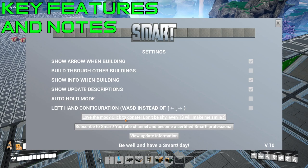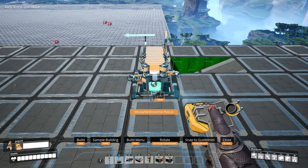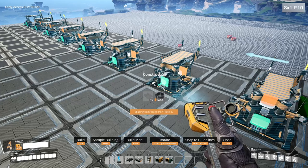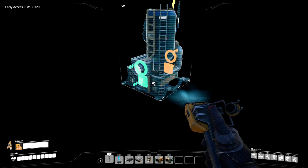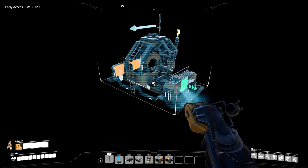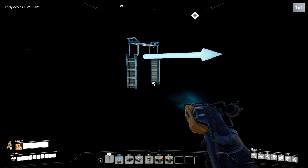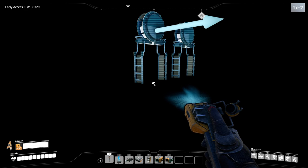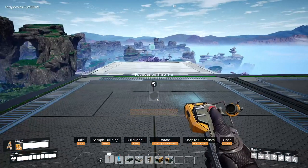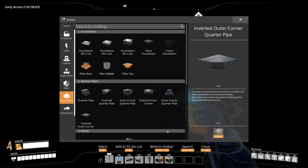Here's a quick list of everything that can be built with the Smart Mod: packager, refinery, constructor, assembler, manufacturer, smelter, foundry, stackable conveyor pole, stackable pipeline, all walkways, all walls, all regular foundations and ramps plus inverted ramps, all pillars (base, middle, and top), and all skating pipes, also known as factory cart pipes.